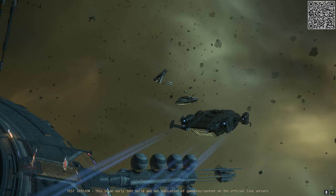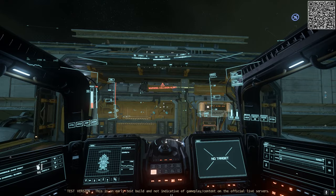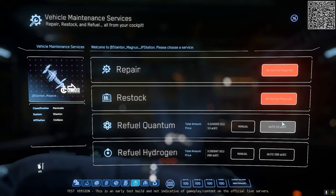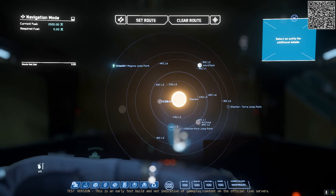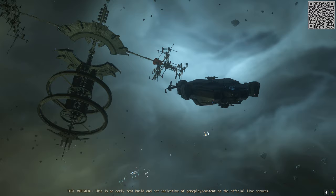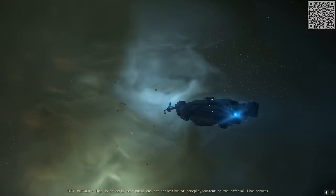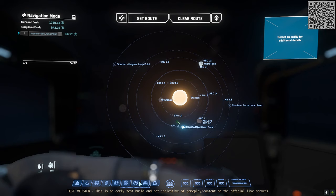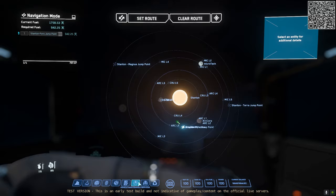We were planning on going full circle back to the Pyro jump point to see it in its full glory, but before we could embark on that leg of the journey I'd need to refuel again. The jump was again pretty far, and while making steady progress, sadly the server was degrading. Not far from the Pyro jump point, Nitz would inform us that we'd suffered a 30k disconnect.